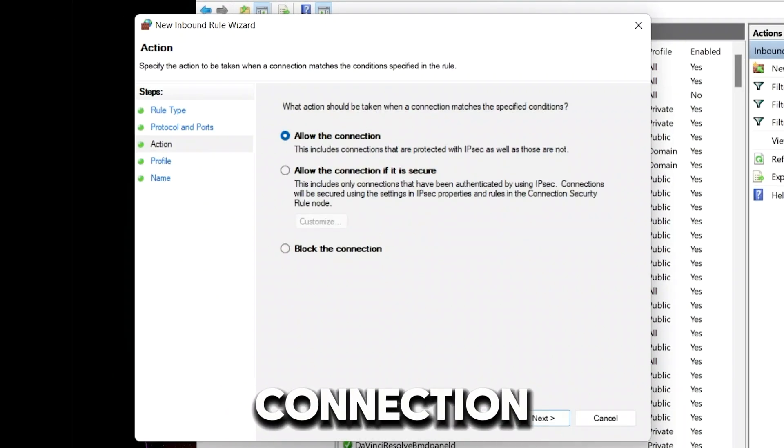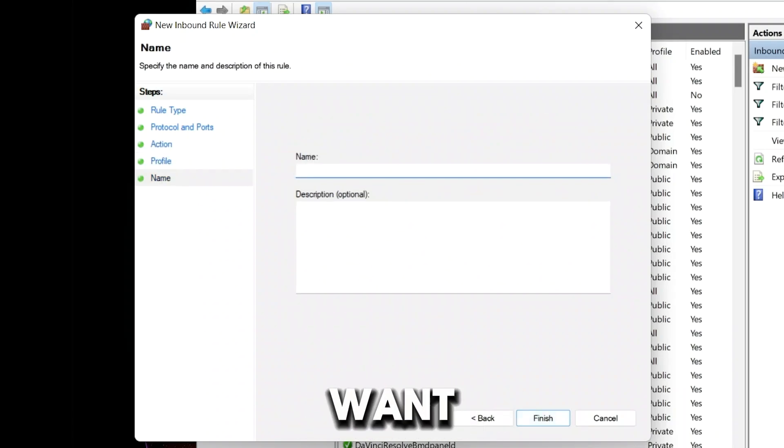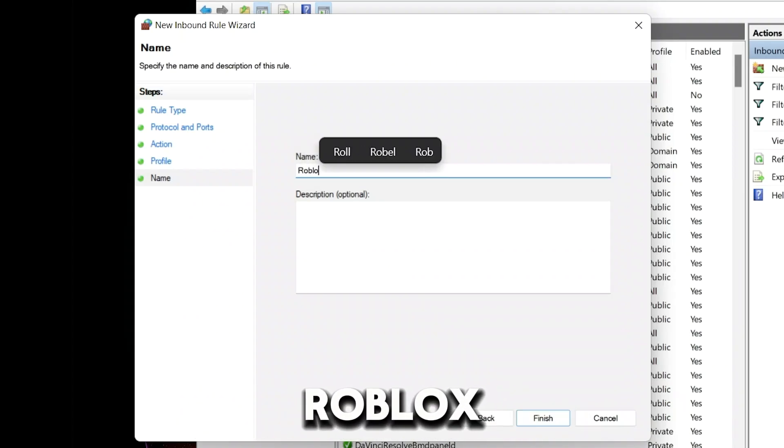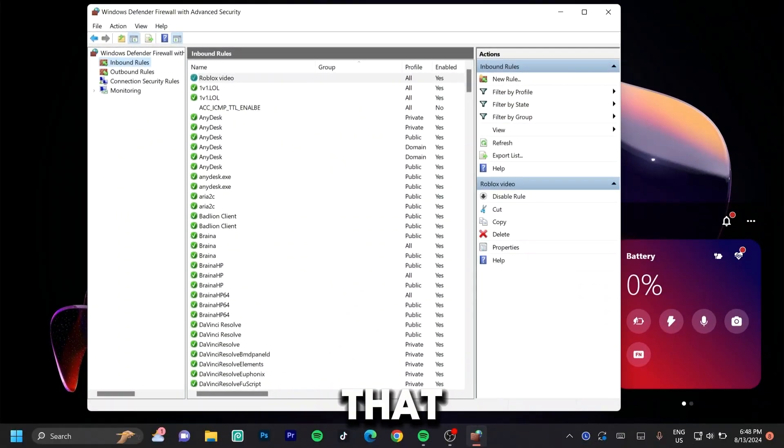Once you click on 'Next,' we want to allow the connection, so go ahead and click 'Next' again. Make sure all three boxes are checked and click 'Next' again. Then name this whatever you feel comfortable with — I'll name this 'Roblox video' — and then click on 'Finish.' Once you're done with that, you can safely exit out of this.